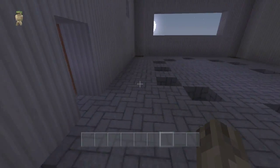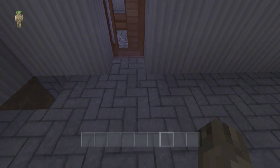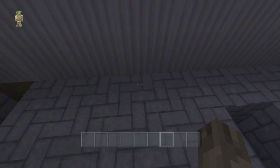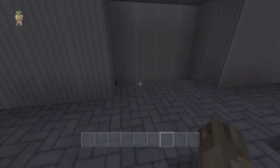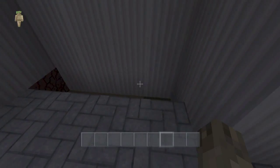So the dining room is 12 by 9, with a 2 block indent that goes 4 blocks wide. Keep that in mind if you're building along with me.